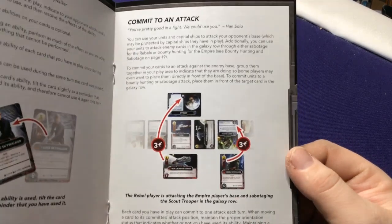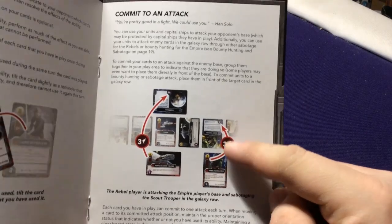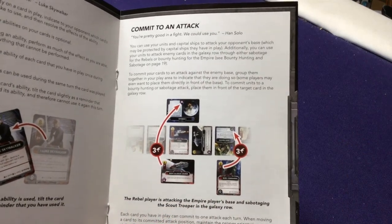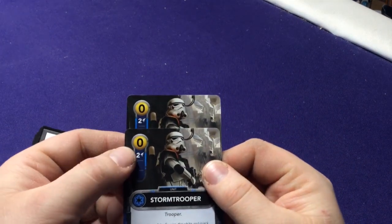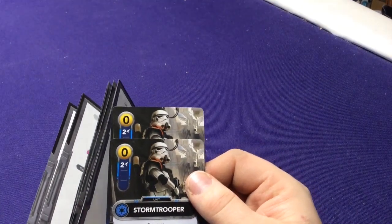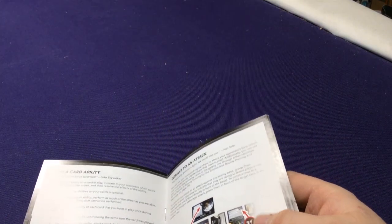You can commit to an attack by deciding which cards you've played are going to attack and putting them together. If you have multiple stormtroopers attacking someone in a row, you add your attack totals together. For example, two stormtroopers from your starter hand give you four attack — you could have them attack a character from the Galaxy Row or attack a base.